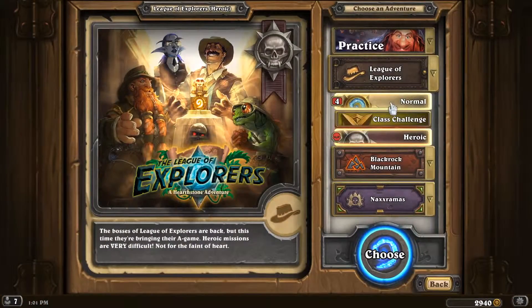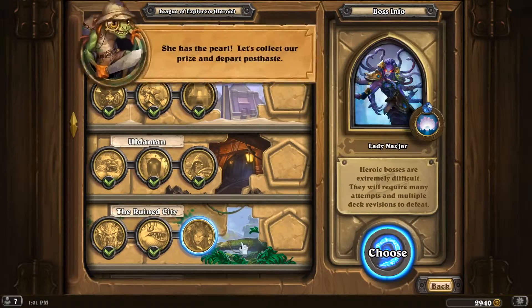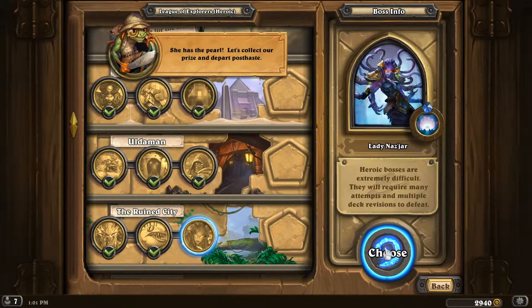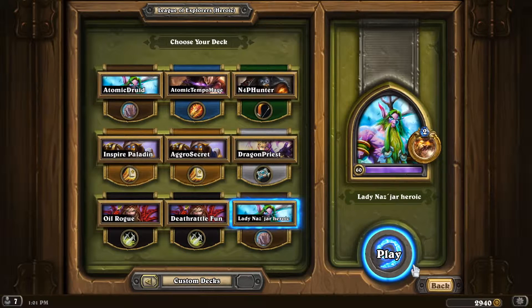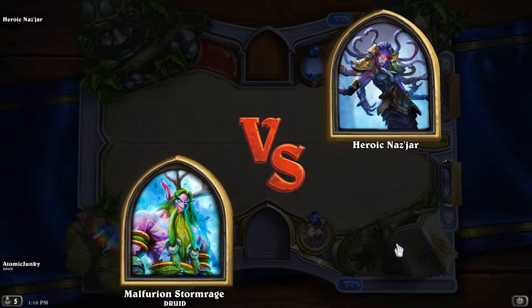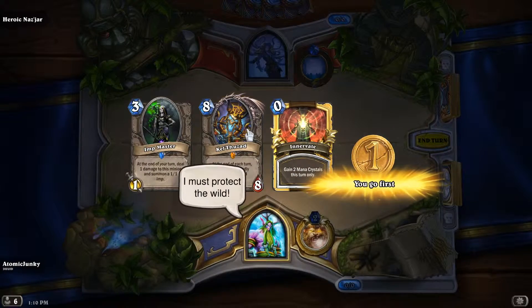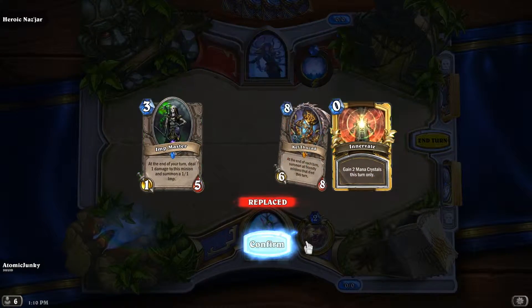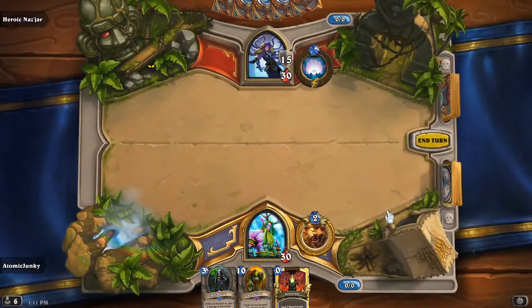Hello everybody and welcome back to the Heroic Boss Guides. This time it's Lady Nazjar. I have created a brute deck and we should focus on having every turn something to play — some minion — because as you remember from normal mode, she basically turns our minions into new minions with the same mana cost, while hers will be upgraded by one mana. So we should try to stay ahead and kill what she is trying to bring to the board.